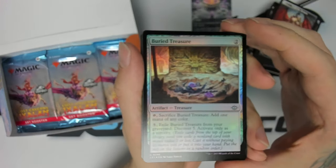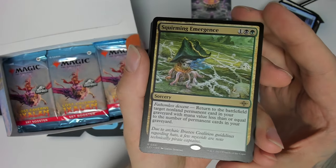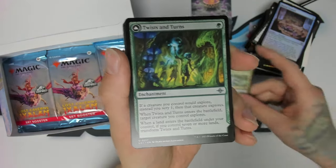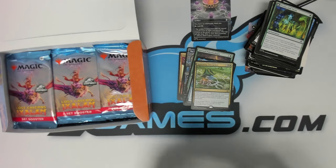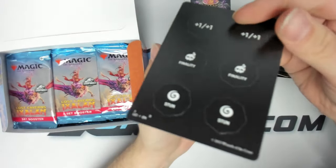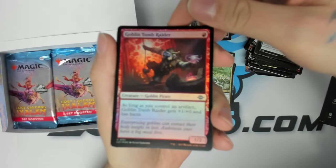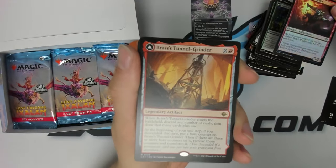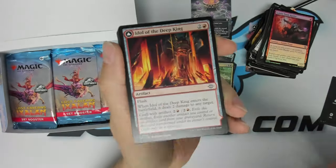Foil Buried Treasure. We got a Squirming Emergence — I did see this one during the spoilers, seems pretty strong if you can get that ability active. Any kind of cheap reanimate can be really powerful. Little counter thing — these will come in handy for any kind of pre-release or sealed event. Goblin Tomb Raider is our foil — I think this will probably see some play, almost like an easy-to-activate Goblin Guide. We got Brass's Tunnel-Grinder, another one of these flip rares that also turns into a land.